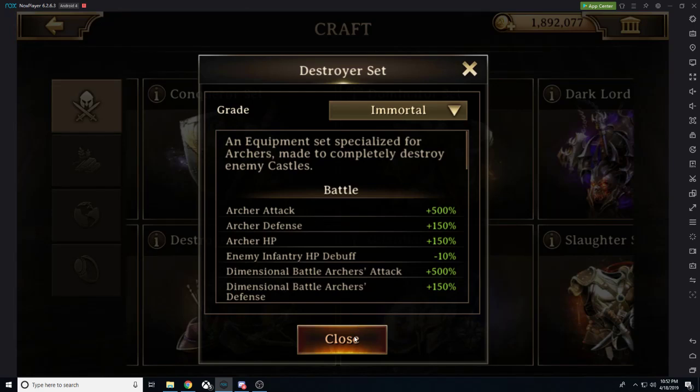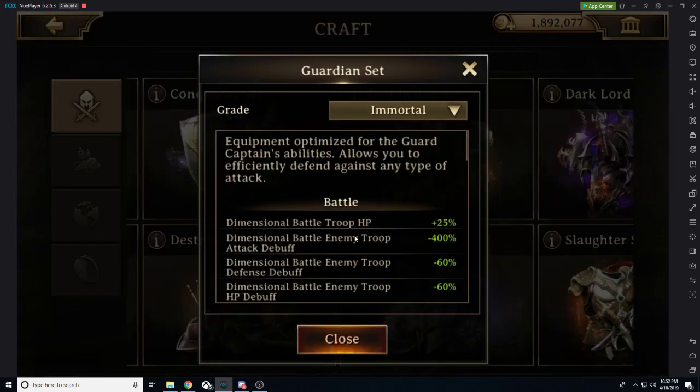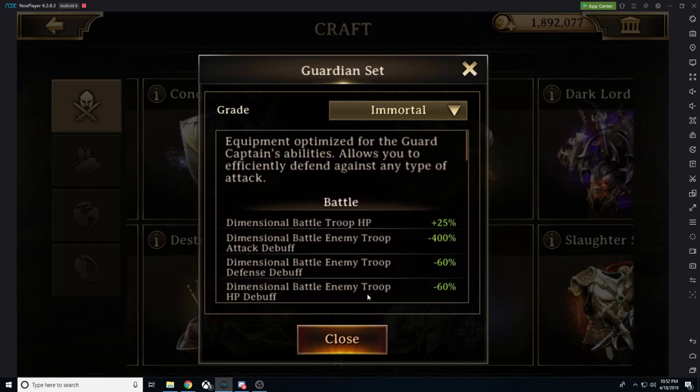We then have our Destroyer set, which is our archer gear — great if you want leverage over everyone with infantry gear. Then we have our Guardian set, which is a strong defensive set. This is something you'll want on your guard captain, or if you're holding a sanctuary, you'll want to send troops with it to utilize a defensive guard captain in a sanctuary.